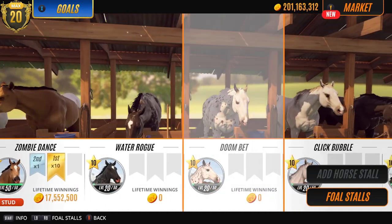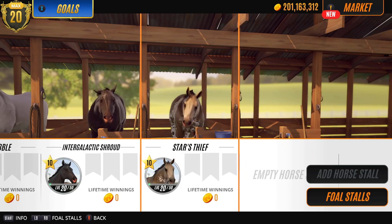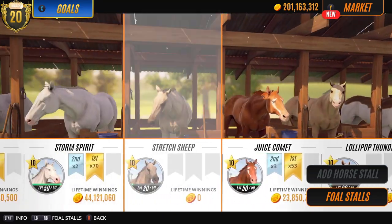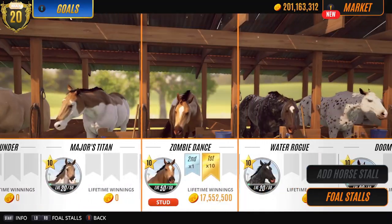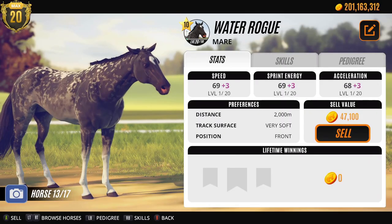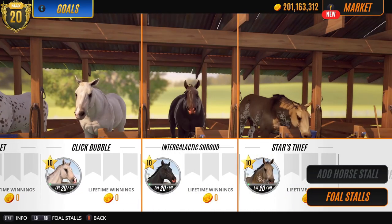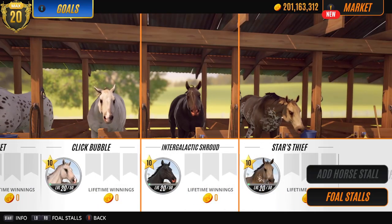Alright so what did we end up with? We ended up with Stars Thief - brilliant, keeping that, love the coat, gonna breed from her. Intergalactic Shroud - I don't really want to keep Intergalactic Shroud because I have Chaos Vixen, and she is brilliant and gorgeous and I love her. And I also have Water Rogue, who is quite dark but has a brilliant marking and much better stats - so I'm likely to keep that one over Intergalactic. Let's just sell Intergalactic. I don't hate to say it but I don't need her.